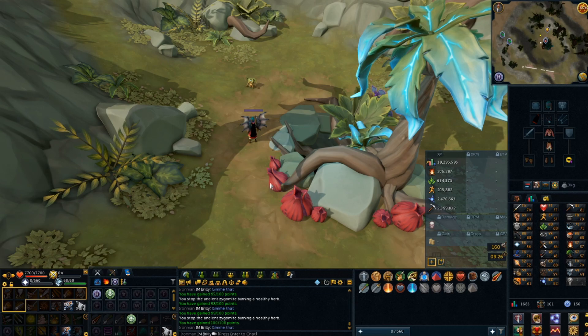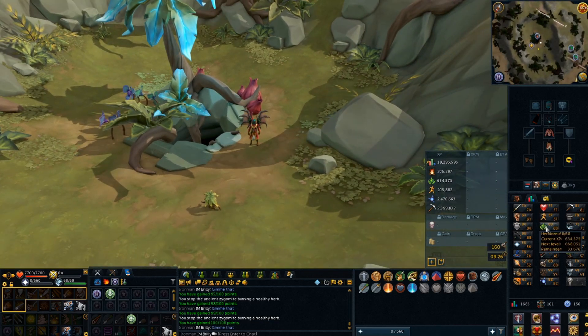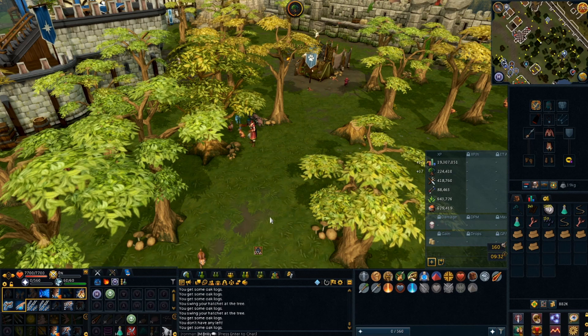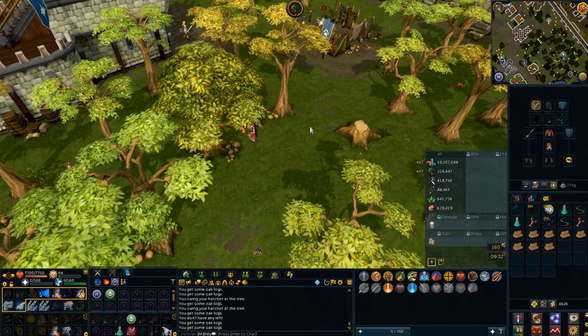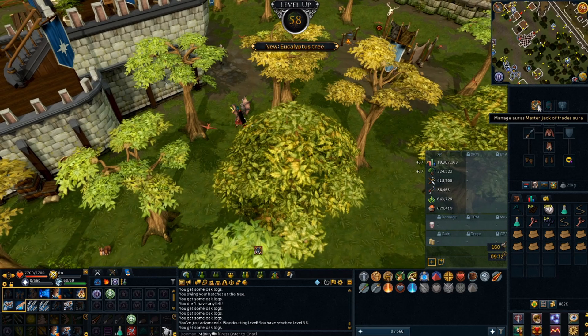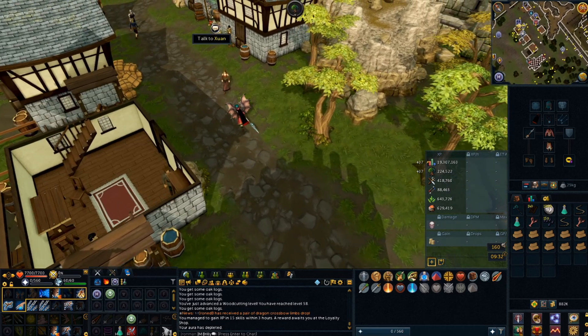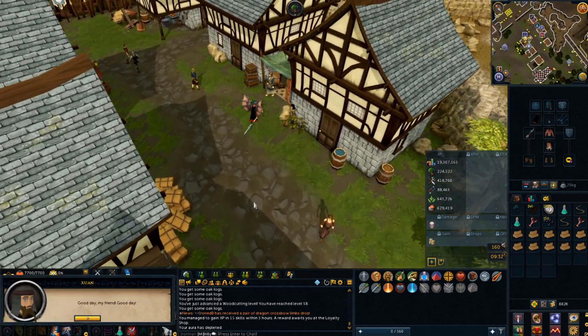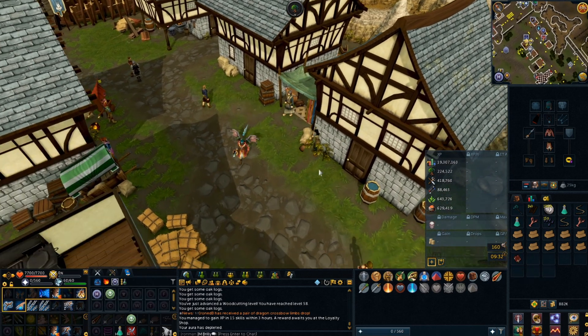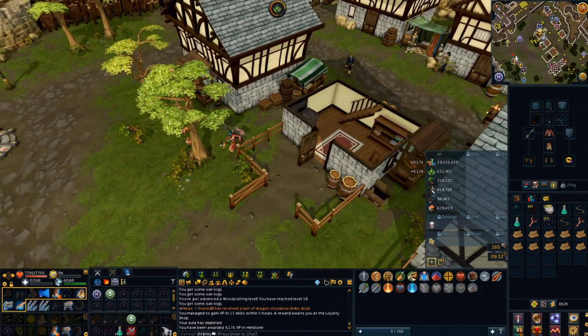That's weekly Herblore Werbie done. Got around 20-something k XP from that, which is pretty good considering it's a free weekly D&D. Means I'm going to almost be able to get to 69 Herblore today just from dailies, which is pretty mental. I'm just doing my daily Jack of Trades — pretty close to a woodcutting level so I figured I might as well level it up. There we go, 58 woodcutting. I've got all 15 of my things, so I can go hand it in and get a reward book. There's 9.1k XP, and now I'm only 15k away from 69 Herblore, which is pretty amazing.